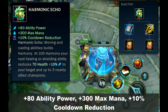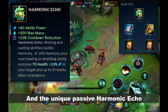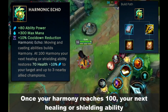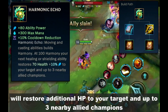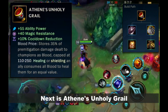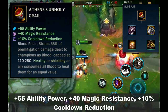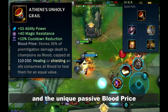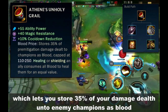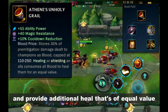Next is Harmonic Echo — plus 80 ability power, plus 300 max mana, plus 10% cooldown reduction, and the unique passive Harmonic Echo, which lets you build harmony whenever you move or cast skills. Once your harmony reaches 100, your next healing or shielding ability will restore additional HP to your target and up to 3 nearby allied champions. Next is Athene's Holy Grail — plus 55 ability power, plus 40 magic resistance, plus 10% cooldown reduction, and the unique passive Bloodprice, which lets you store 35% of damage dealt to enemy champions as blood. Healing or shielding an ally will consume all stored blood and provide additional healing of equal value.